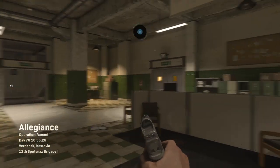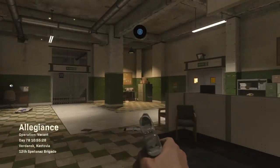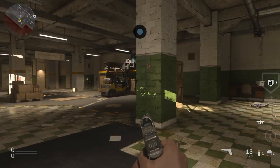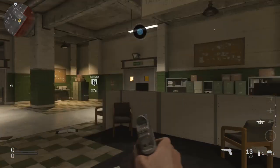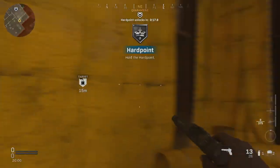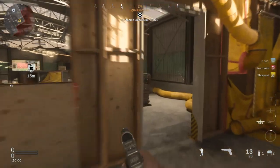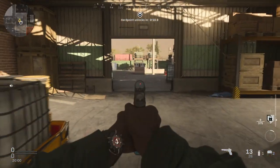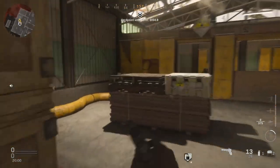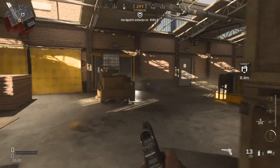Our first hardpoint is in storage — we're currently at shipping and receiving, so storage is over there. We're going to go through here, through the hazmat. This is a really big initial hardpoint. After this one it goes to offices, which is over there. Often on the first hardpoint there can be a lot of toing and froing, with people pushing in and out and nobody able to commit.